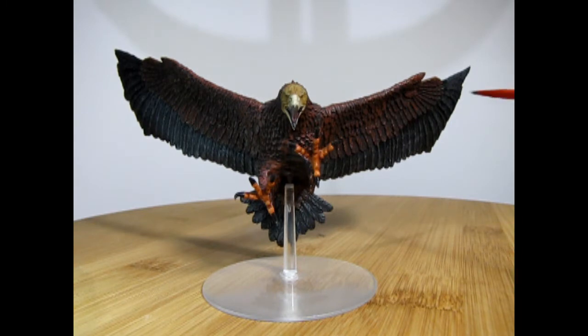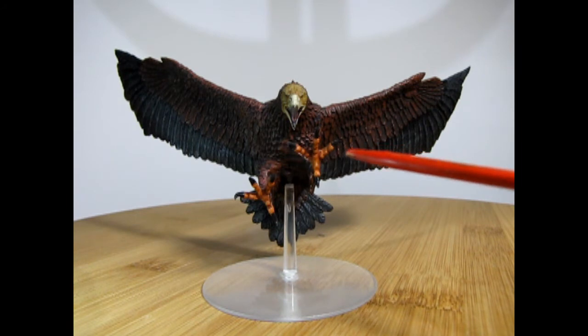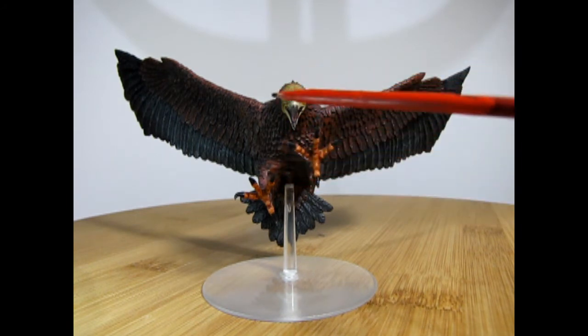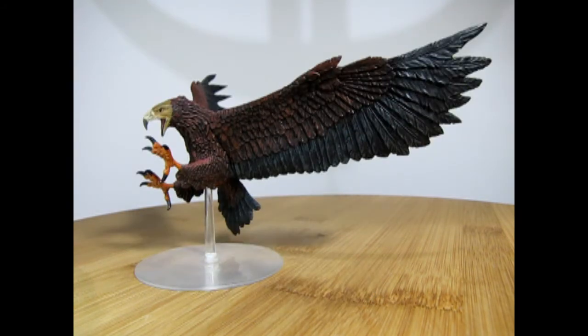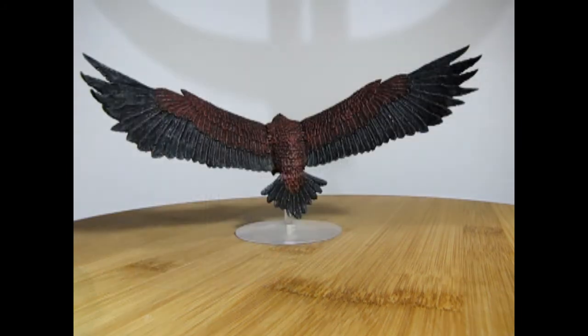On the eagles you can see the nice paintwork — black underneath on the wings and brown on top, the orange talons, and then the nice head and beak. I used actual pictures of real eagles just to get the colors right. Here we have our attacking eagle in flight, and as you can see this is quite the dramatic pose — it looks just like a predator coming from up top ready to attack its prey.